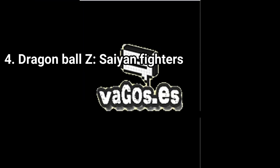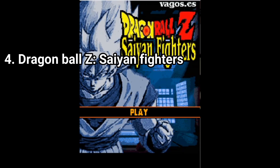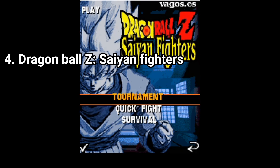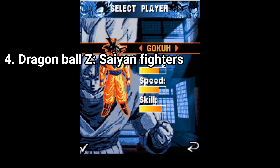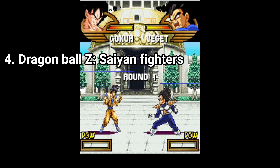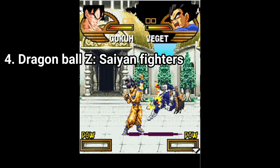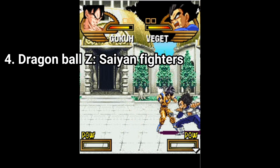Next up is Dragon Ball Z Saiyan Fighters, which looked cool from the screenshots but isn't when you play it. The only nice thing about the game remains its visuals, and the fact that you have 3 modes: quick play, tournament and survival. The controls are clunky and you don't really have a lot of moves — pressing 5 doesn't seem to do much.